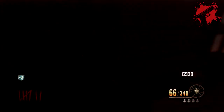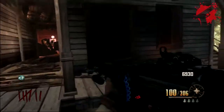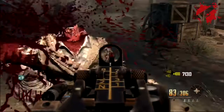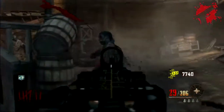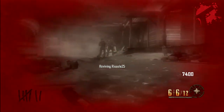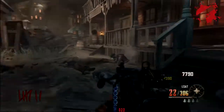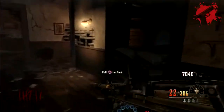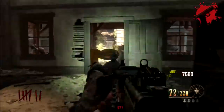Perma-perks - this happens in all of Transit, Die Rise, and Buried, but it's especially easy on this map. The perma-perk persistent upgrade means if you go down, you can basically still have Juggernog - only if you've got Quick Revive. I don't know, I just find it makes things way too easy.